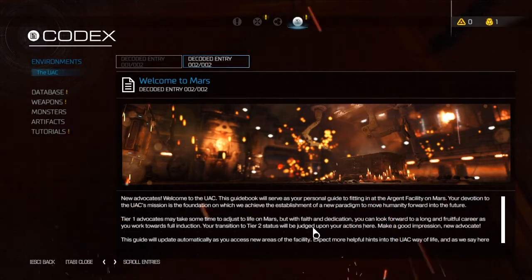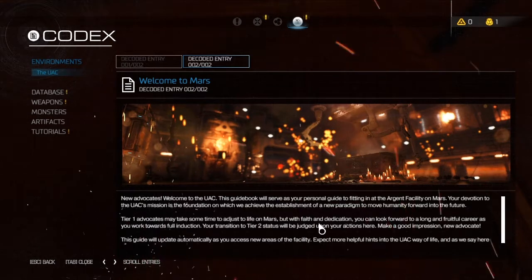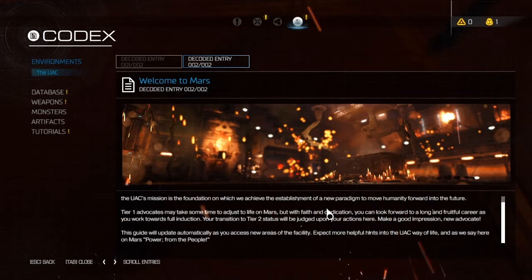We've got a 'Welcome to Mars' lore entry — new advocates, welcome to the UAC. This guidebook will serve as your personal guide to fitting in at the Argent facility on Mars. Your devotion to the UAC's mission is the foundation on which we achieve the establishment of the new paradigm to move humanity forward into the future. Tier 1 advocates may take some time to adjust to life on Mars, but with faith and dedication you can look forward to a long and fruitful career as you work towards full induction. Your transition to tier 2 status will be judged upon your actions here. This guide will update automatically as you access new areas of the facility — and as we say here on Mars: power from the people.